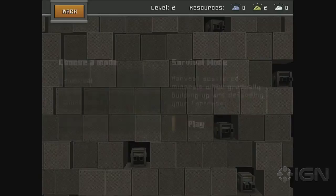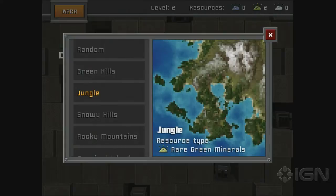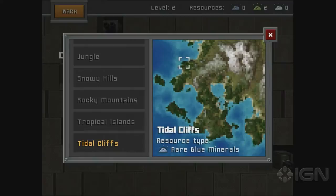So we can choose where in our map we want to go. Do you have a preference? Tropical Islands. Yeah, let's do that. How do I select it? Did I just select it? I got it. We just had to back up.